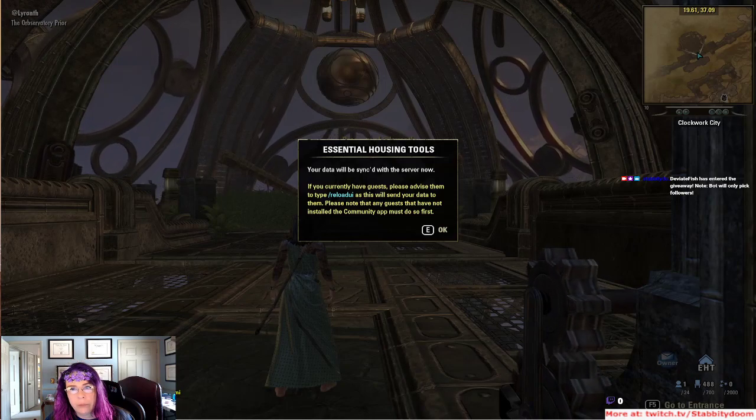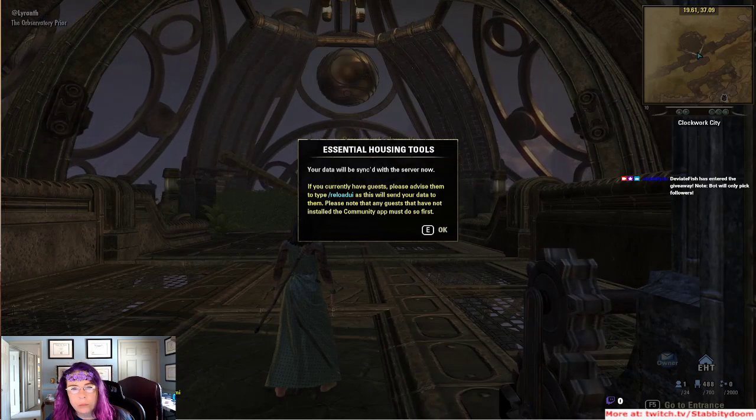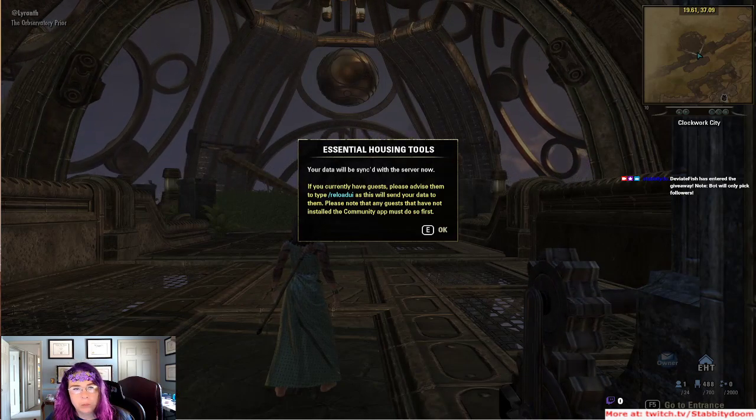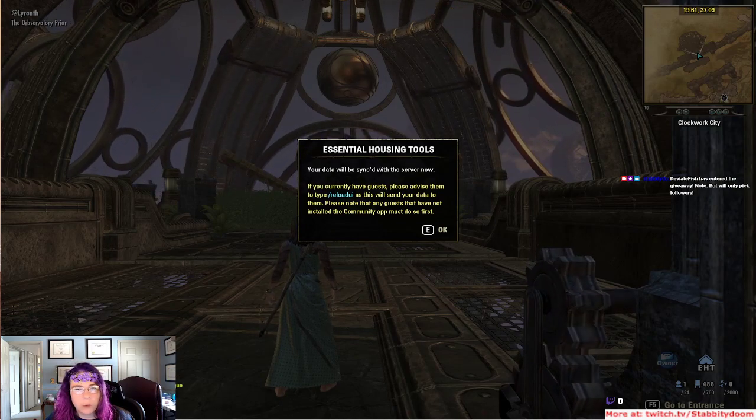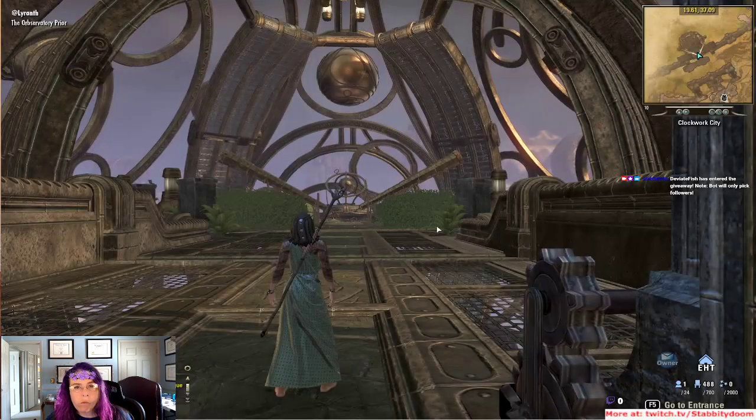Or you could do what I do — take it and then go on EU and then visit houses with EHT. That's what I do.